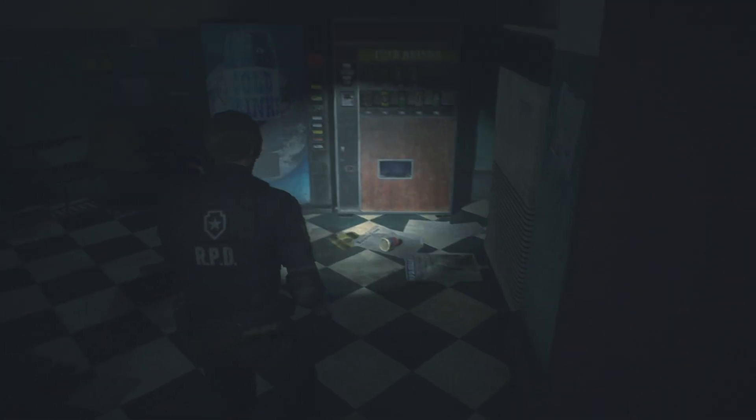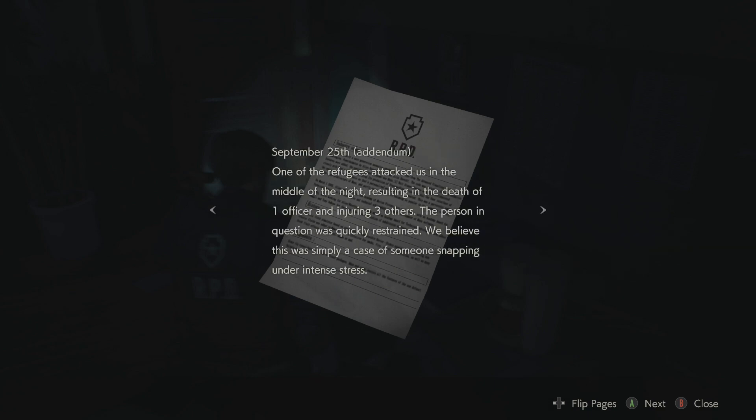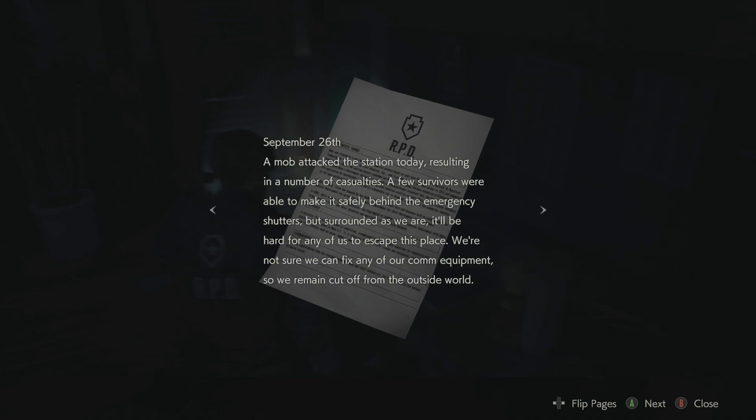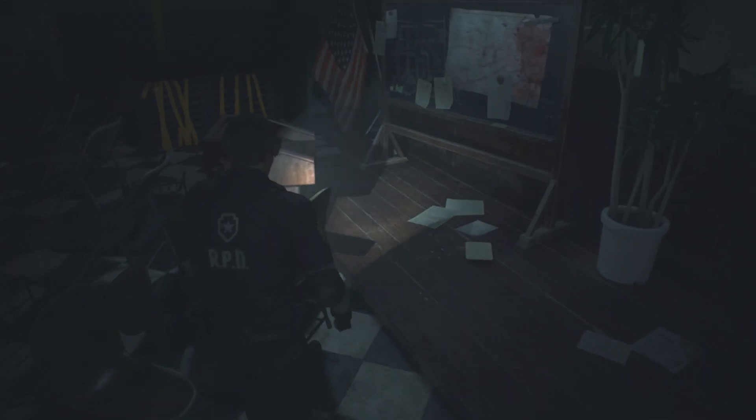A record of events: September 25th - we're turning the station into a temporary shelter due to the massive sudden outbreak. All police personnel instructed to make safety of citizens their top priority. September 25th addendum - one of the refugees attacked in the middle of the night, resulting in the death of one officer and injuring three others. September 26th - a mob attacked the station, a few survivors made it behind the emergency shutters but surrounded as we are it'll be hard to escape. September 27th - another clash at the west side around 1pm, 12 people died, only a handful of survivors left. Everything is falling into disarray - David Ford. No shit, everything's really going to hell.